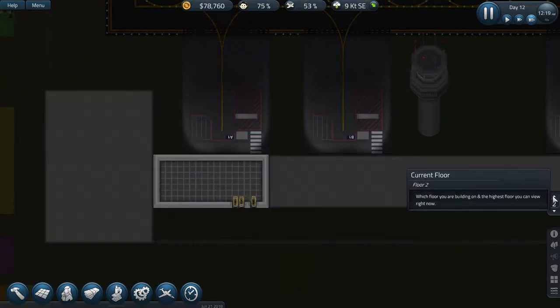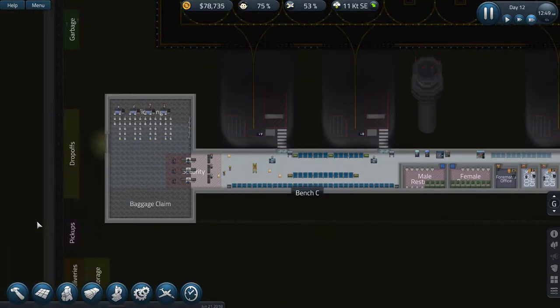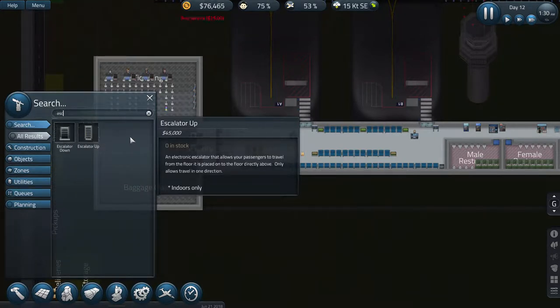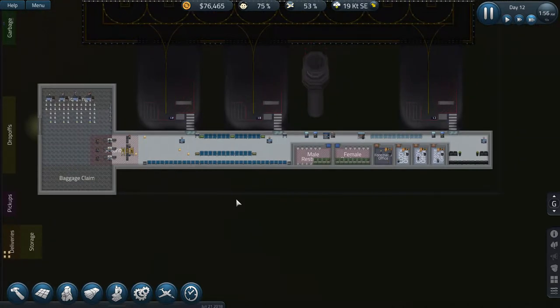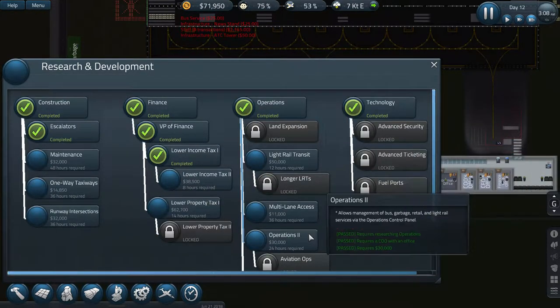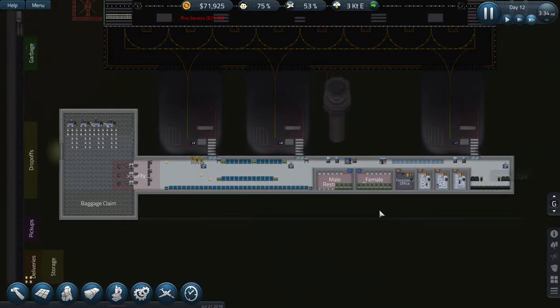How are we doing with the foundation? We look like we're nearly there. Then we're going to need to put the escalators in - wow, they're 45k each. I'm definitely not going to afford them. I'm not sure I'm meant to make a lot of money to start off with in this game. I've only got the basic airport. Staff expenses are 51k - that's a lot - because we've got all these offices and everything for the executives.